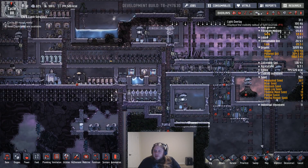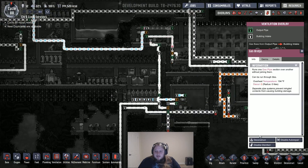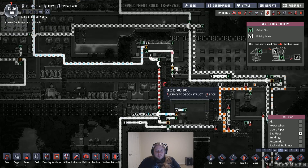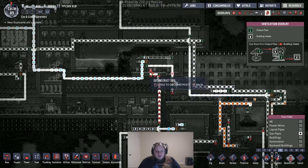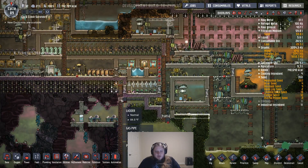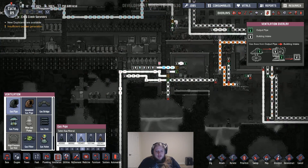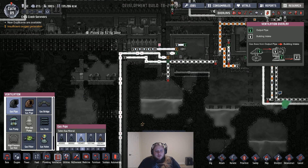So where's my ventilation view? That's the problem — this thing exists. So deconstruct the gas bridge. Let's just get rid of all this gas bridge right here. I guess we don't even need this either — let's get rid of that whole thing. I want that gas to go through here, through this pipe down here. There we go, now it's flowing this way. This is the way I wanted the hydrogen to go.